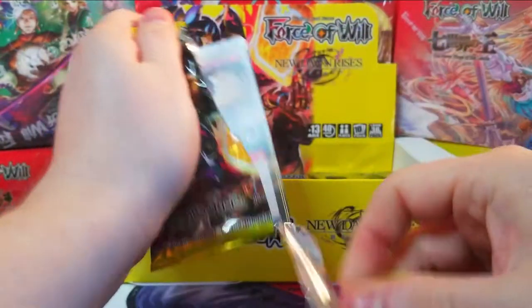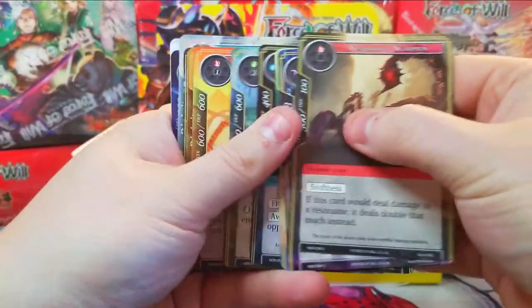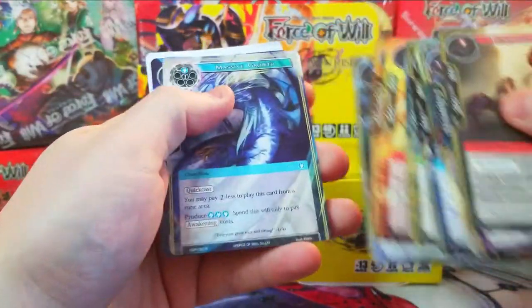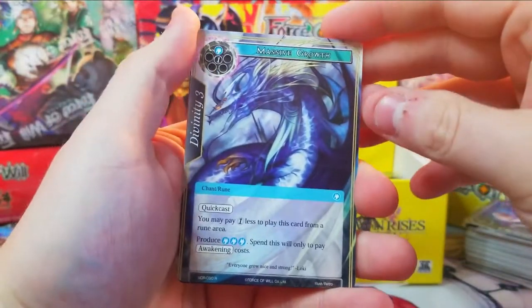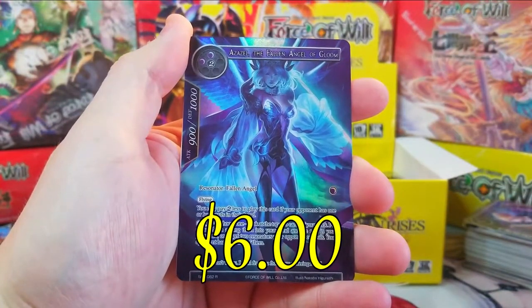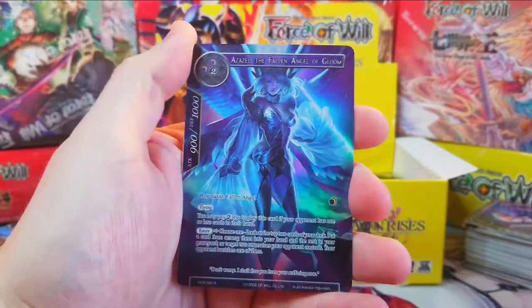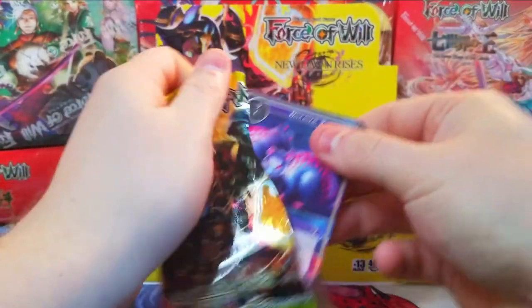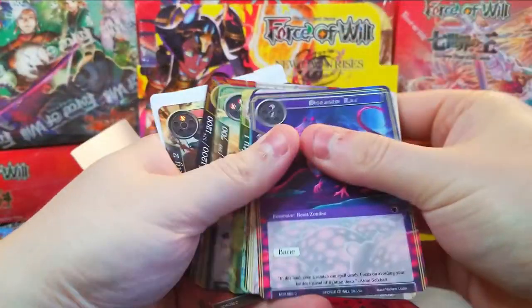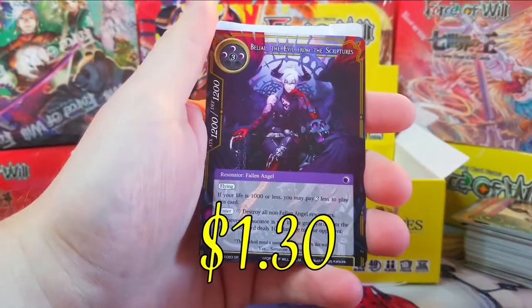If you haven't seen the videos of us opening up the first set, the link will be in the description — you can go back and rewatch us opening up the box for the first time. Massive Growth as our rare, and then we've got Azazal the Fallen Angel of Gloom full art — such a nice full art, still love this one. Secret rare, secret rare — just want the secret rare.